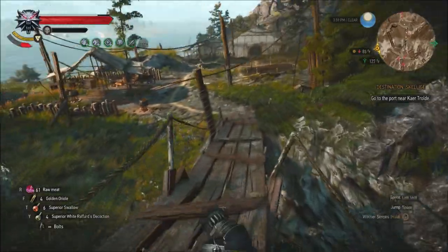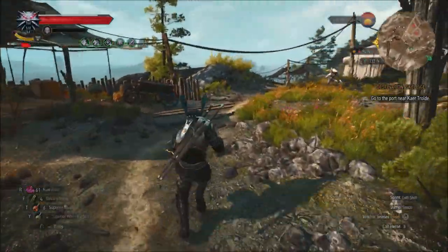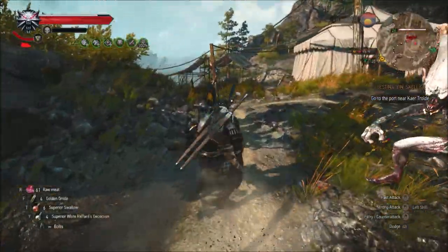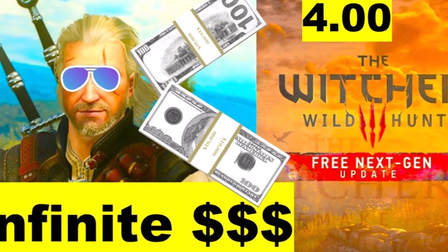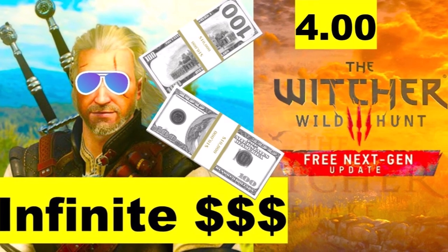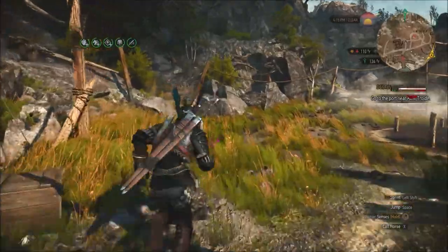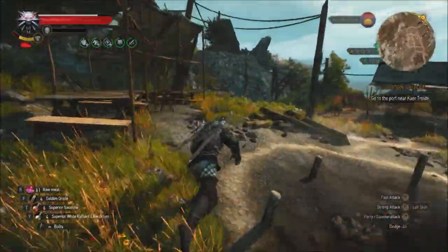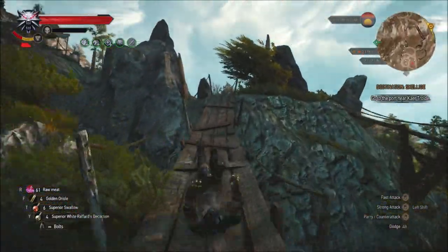There's this bridge, and you're going to make a right at this hut coming up here. You want to make a right here. Check out our video on how to get infinite money farming cows in the Witcher 3 next-gen update. There's one more bridge here, and we're going to roll past them. We just keep our Quen up and roll past them.